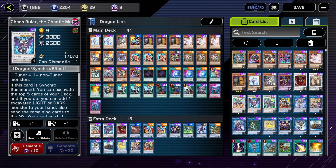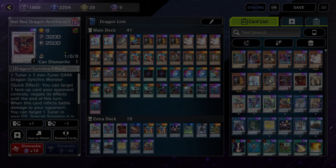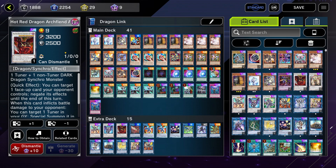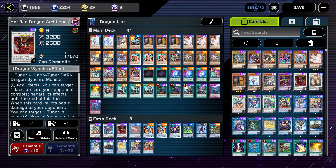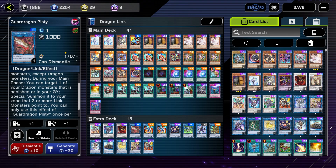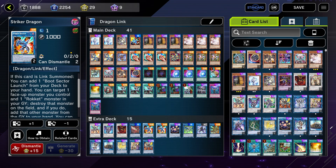If Chaos Ruler is in the graveyard, we can banish a light and a dark and bring it back. So you can pull it out, use the excavate effect, have a Rocket Synchrome on board, and go into Hot Red Dragon Archfiend Abyss, then summon it back to potentially go into something else like a Union Carrier. Hot Red Dragon Archfiend Abyss is a negate — that's pretty much what we use it for. It can special summon a tuner but that very rarely comes up. Pisty is a part of our combo to go into Borel End — it can special summon a monster from our graveyard.